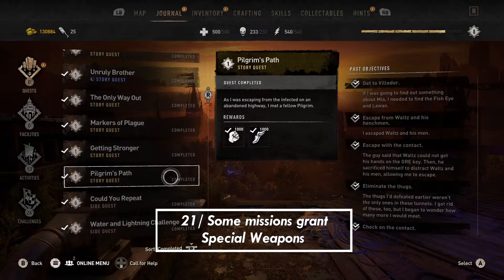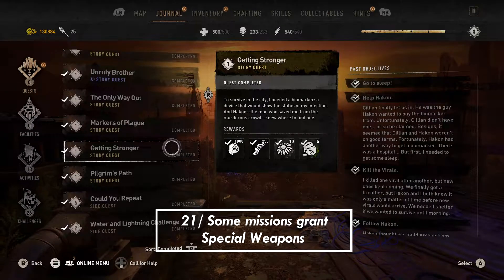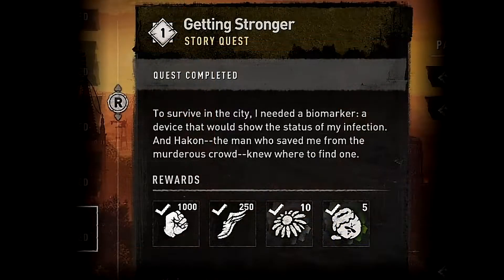Tip number 21, like I mentioned earlier about side missions — this one is more to do with reward. Some missions will give you special weapons if you complete them. I don't have a list of which side missions or story missions do this, but it's worth noting that you could run into a unique weapon in the game by completing certain missions. I have one highlighted here showing the rewards in the middle — it gives you strength, stamina, flowers, and honey — but there are missions that reward unique weapons too. I don't want to spoil those for you, so I just use this as an example.